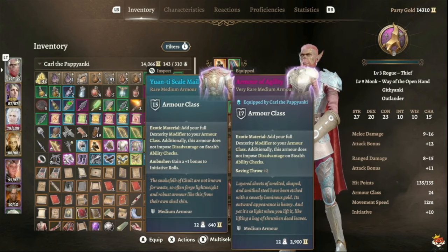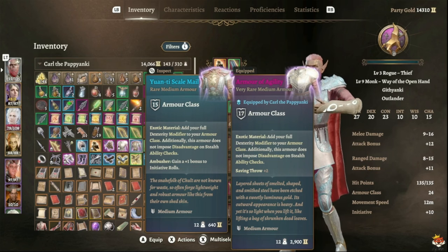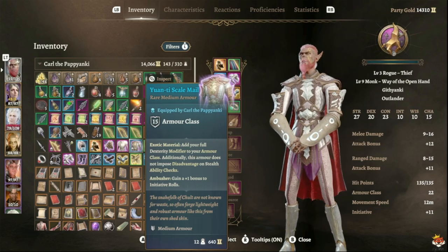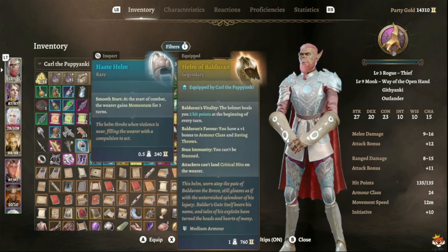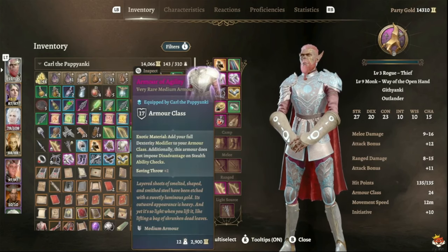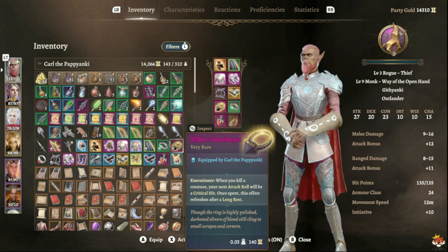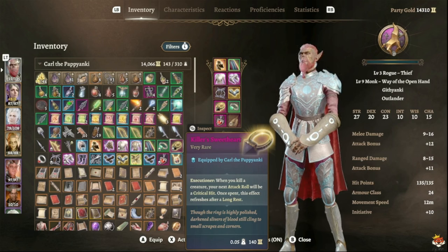For your chest in Act Two and Three, you can go with the Yanti Skemmel armor. This is why you shift off Wisdom — medium armor replaces the Wisdom bonus to AC. You want at least 18 Dexterity because this armor adds your full Dexterity modifier to Armor Class and gives plus one to initiative. Combined with the Amulet of Awareness you get plus two to initiative total. With 20 Dexterity you'll see around 22 Armor Class — very strong. Keep the Haste Helm for momentum. For rings, go with Killer's Sweetheart — after killing a creature, your next attack is a critical hit once per long rest.